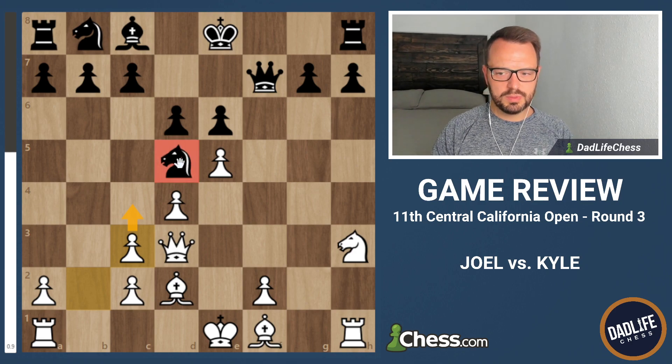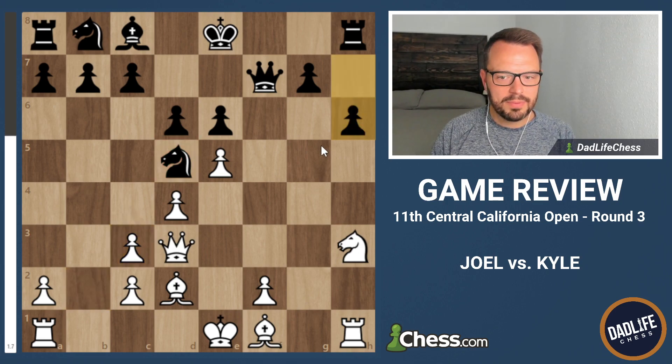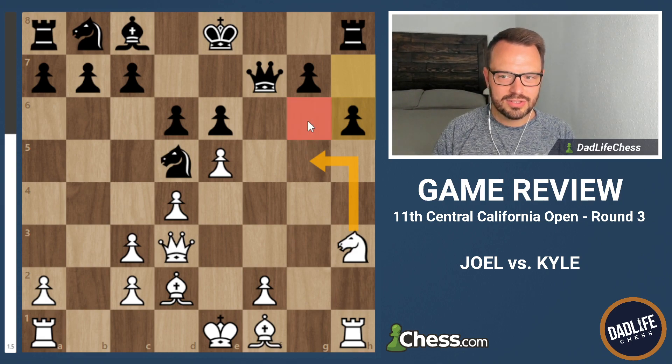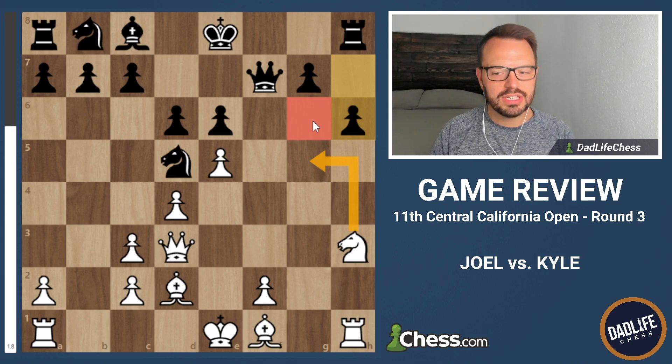Here in this position, again my opponent stops and starts thinking for a long period of time. He's starting to get down to probably about 25 minutes at this position - he's just eating up his time trying to find a plan. So my opponent plays H6, trying to stop Knight G5. But as soon as he played that move, I thought this square G6 is going to be a forever weakness - these light squares. So I wanted to try and maneuver my pieces in such a way to get control over this G6 square.